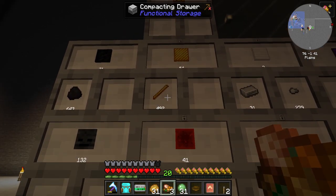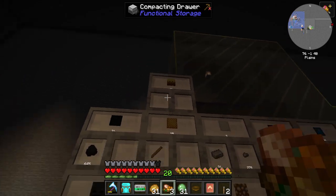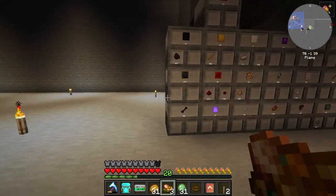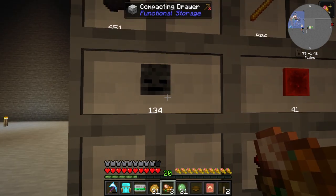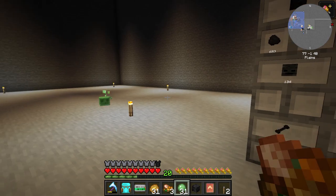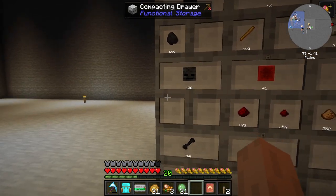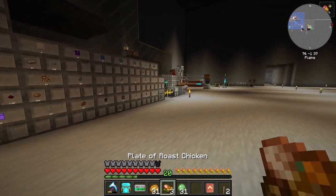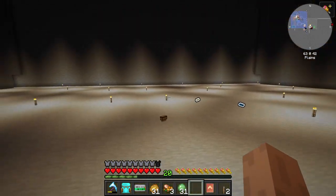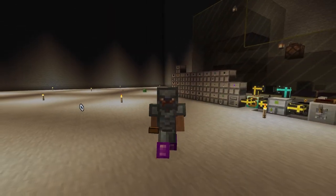We got blaze rods coming in, blaze heads - which will give us blaze blood for further smelting - and weaver skeleton skulls, which will allow us to progress further. Well guys, I hope you enjoyed the episode and I hope to see you back in the next one.